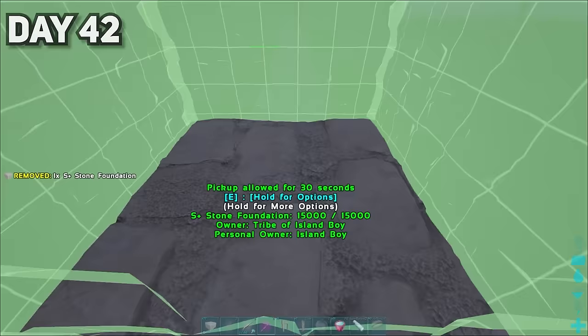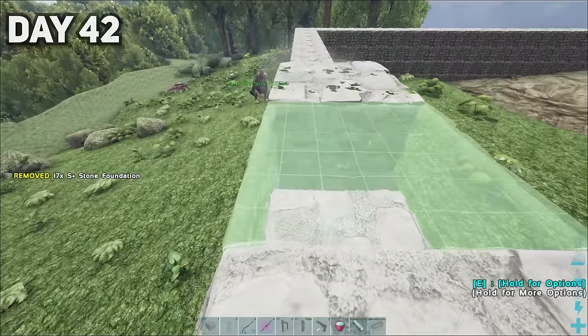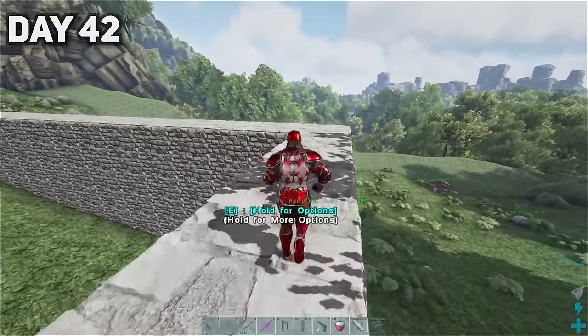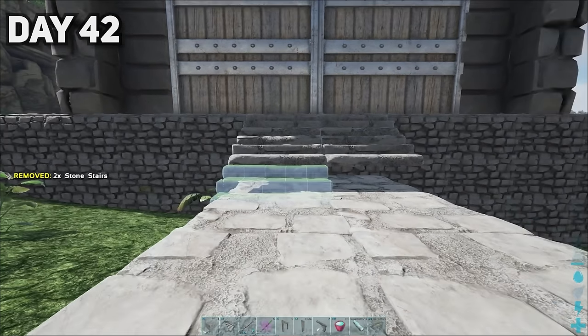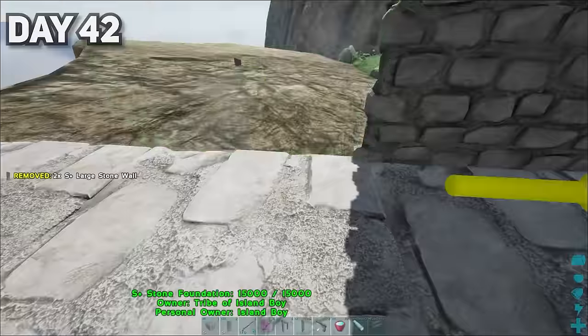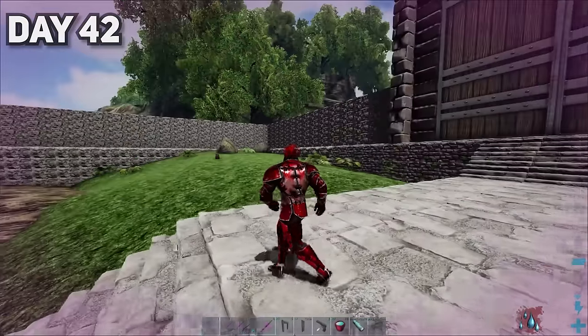I put a whole ring of foundations around our base and had to stack most places multiple times over as I wanted it nice and even. After realizing we had no way out of our base, I made sure to build a staircase up to a gate, which looked pretty epic in my humble opinion. After the gate came the walls — and a lot of them. This is so much better, I'm loving this.